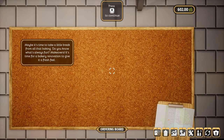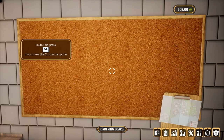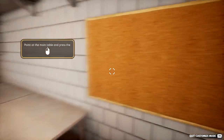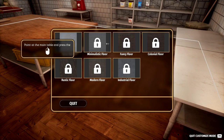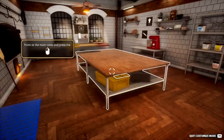Maybe it's time to take a little break from all that baking. You know what's always fun? Makeovers! You can renovate your bakery. You can upgrade stuff, and you can change the way it looks. So you just go into the customization option here. You can do the floor as well, but we can't do that yet. I don't actually know entirely how much you can customize, but I think there's quite a few things.